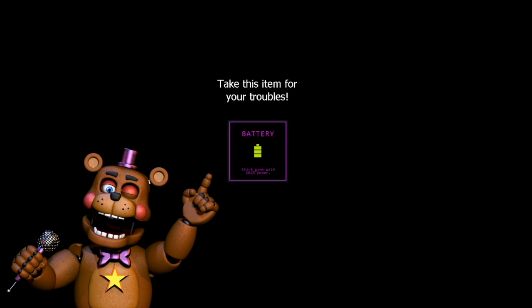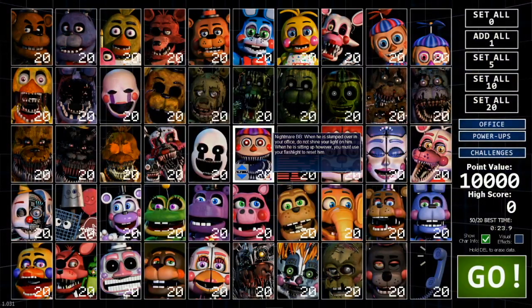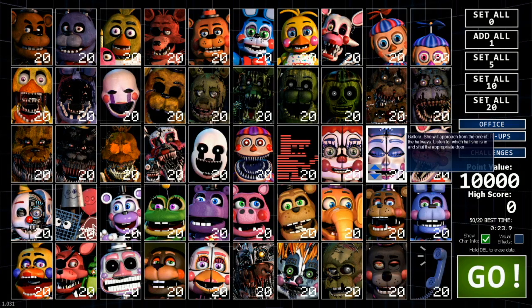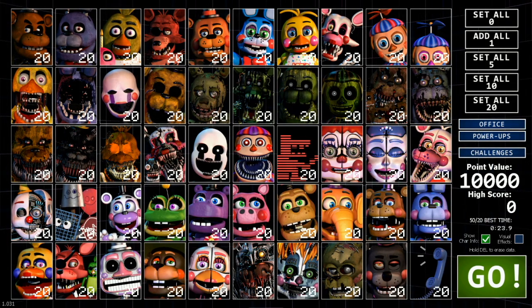I did get another battery, alright? So that's not bad. But what was happening right there? Let me actually read the description for Ballora. She will approach from one of the hallways — listen for which hall she is... Wait, hold up, man. The description is so small in this game. Whatever, I'm not going to spend too much time on that, man. It just says she will approach from one of the hallways. That doesn't make sense, but whatever.